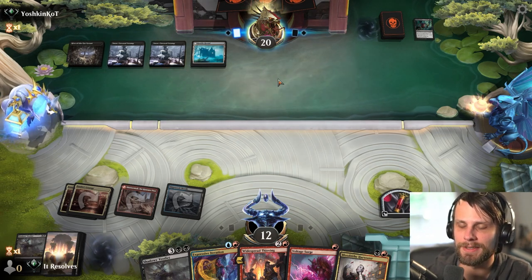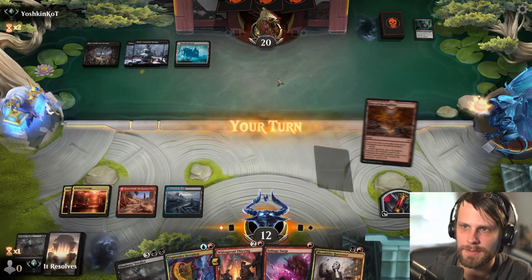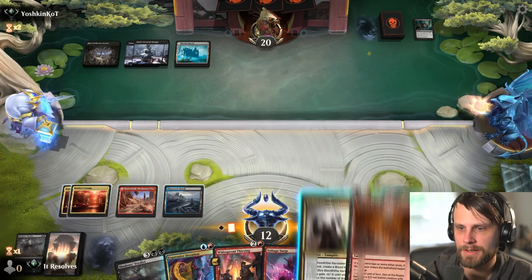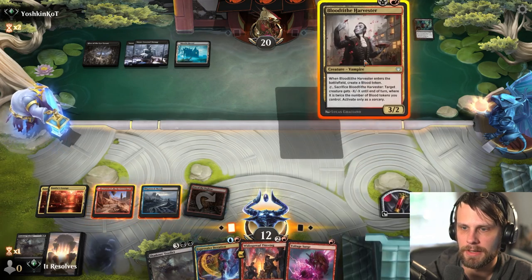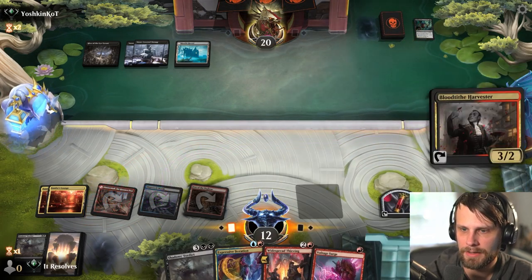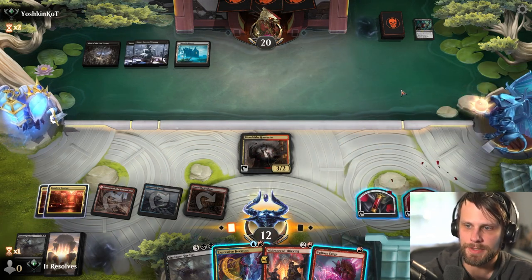We do have Widespread Thieving as well, so that actually is going to come in handy to give us some Treasure Tokens potentially. I guess we can just go for the Blood Tithe Harvester here. I'd rather kind of keep things moving forward, and we do need to pressure them at some point. We get to leave up the Voltage Surge and potentially deal with a Hive or something like that if they do get a land.